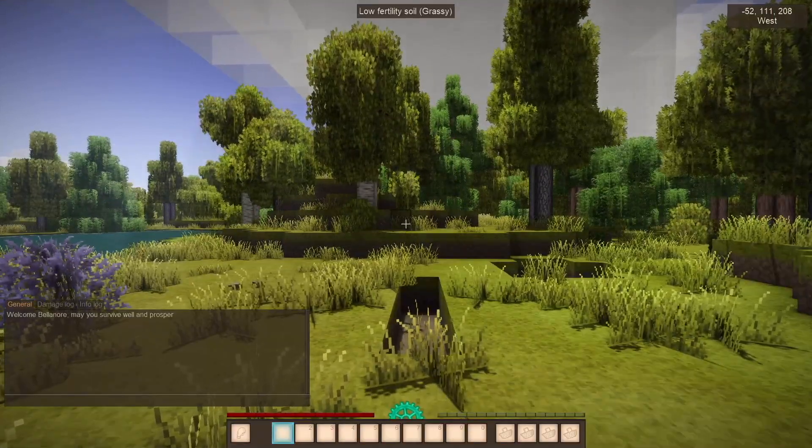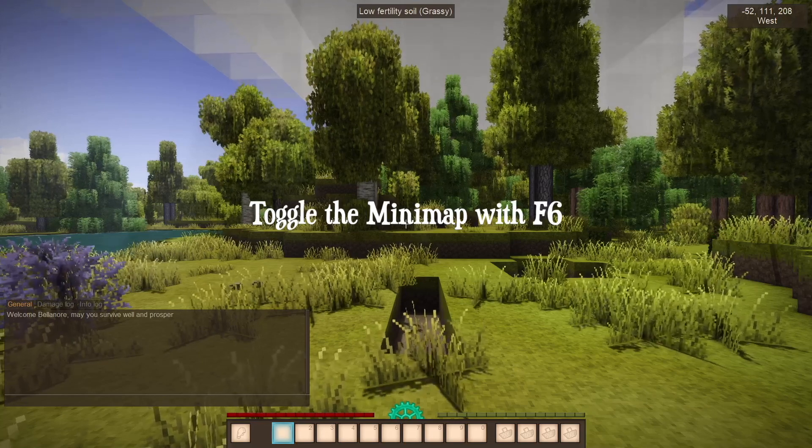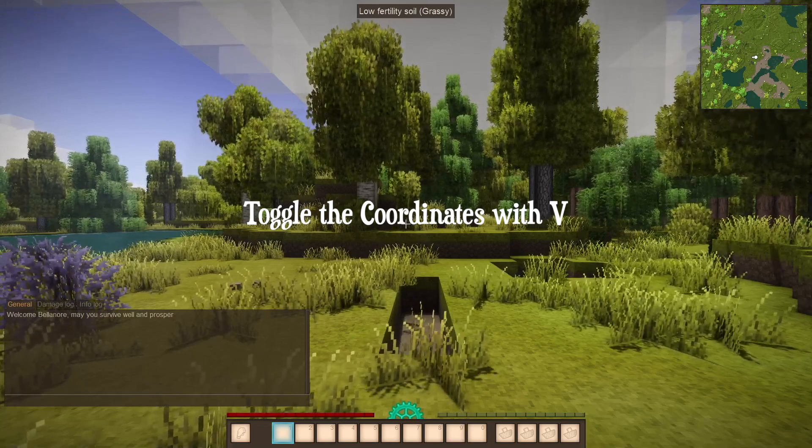First of all you should have a mini-map in the top right hand corner of your screen. You can toggle it with F6. You can use V to toggle the coordinates underneath the mini-map.